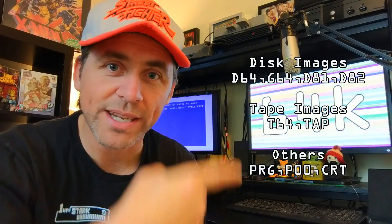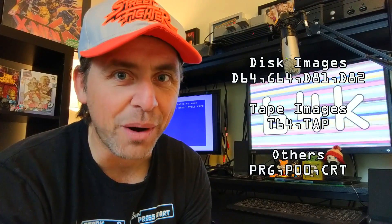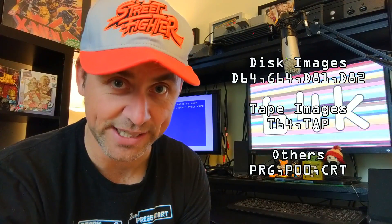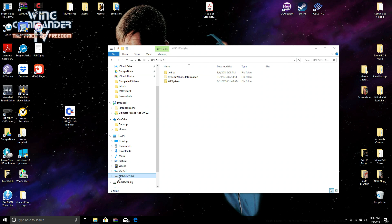When you download games off the internet, they're going to be in a lot of different file formats. The C64 Mini accepts all of these file formats, so I don't think you're going to run into any issues. The most common file you'll probably come across will end in .d64 — that just stands for disk. In this example, we're going to use Ghostbusters.d64. Here's our Ghostbusters file in D64 format.